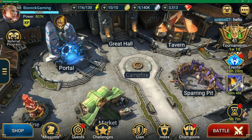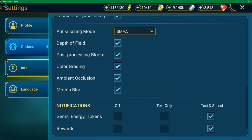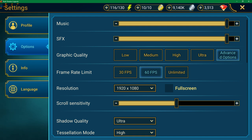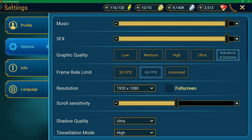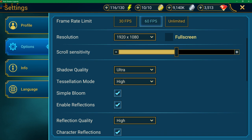First thing I want to cover is the new settings. You can now adjust the graphic quality, and you can go into advanced mode which gives you a lot of options to play with. By default, this is what I had on my computer. You can also adjust the frame rate — going from 60 FPS to unlimited. Unlimited did seem to put a little bit of stress on my computer, but 60 FPS is more than enough. You can also set it to 1080p or less, and there's a full screen option, though I prefer windowed mode.